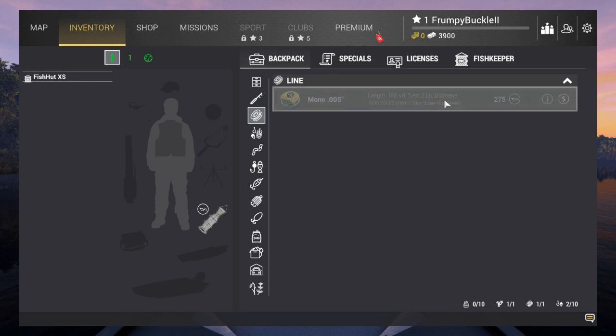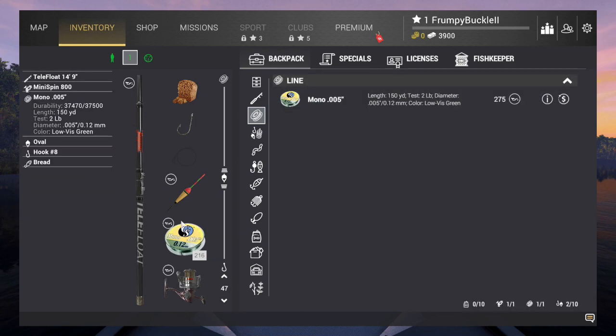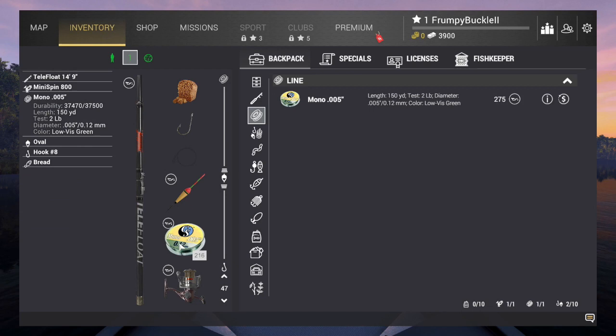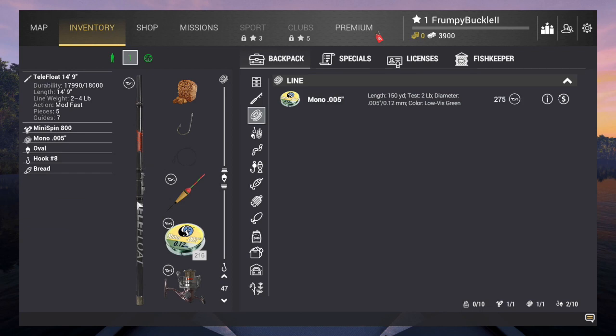There's our line — we have a two-pound test. It goes on the reel. We have 216 feet on it and 275 feet left. Once this runs down to red, we've got one more reload before we're going to have to buy line.